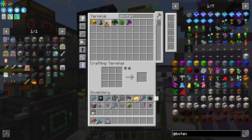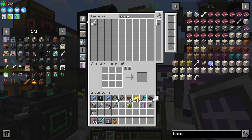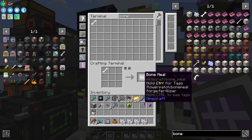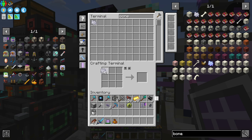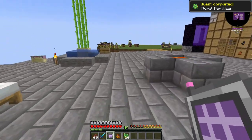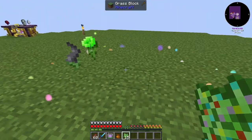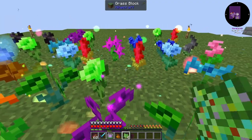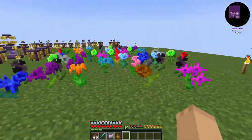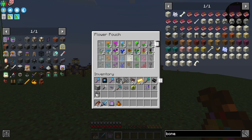We're going to need the flower pouch that we have, and we're also going to need floral fertilizer. Do we have bone meal? We have bones, so close enough. We'll take a stack of bones, turn them into bone meal and then into white dye, and with this white dye we will get 16 floral fertilizers. With this floral fertilizer we'll come over here and add Botania stuff to this island. We'll just right-click all 16 and harvest them all up — the reason why we wanted the flower pouch is so they all go in there.